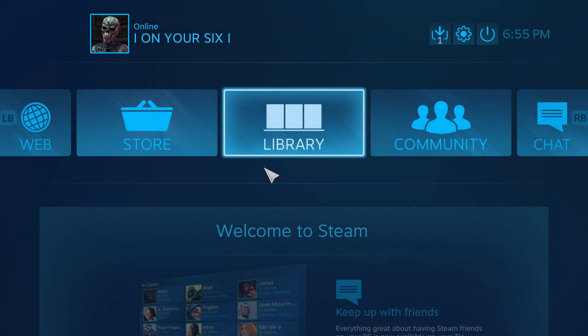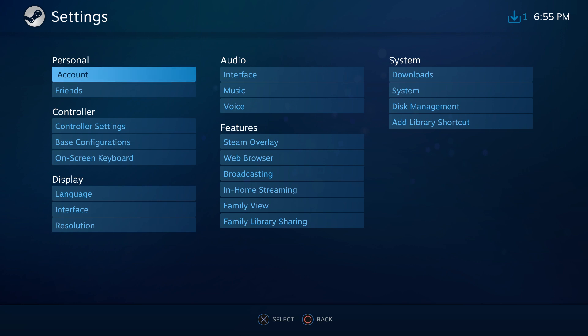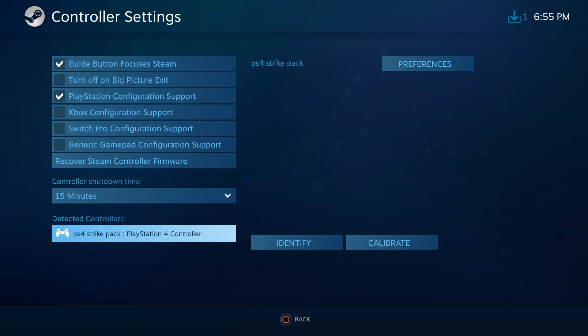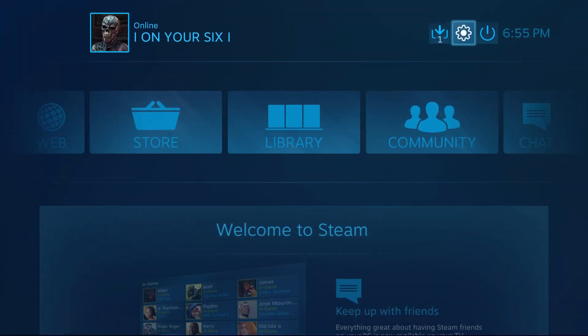Let's switch on over to my Steam library. Just to confirm that this works indeed on Steam, I'm gonna go over to my settings here with my controller, hit on that, go over to controller settings, scroll on down, and as you can see, detected controllers: PS4 Strike Pack, PlayStation 4 controller. So this does indeed work.